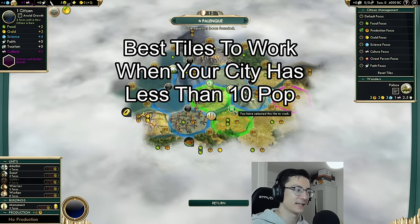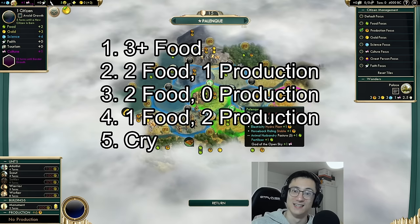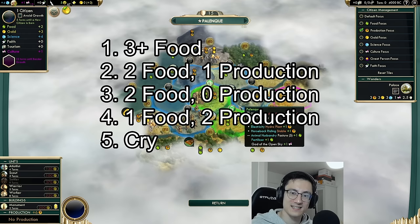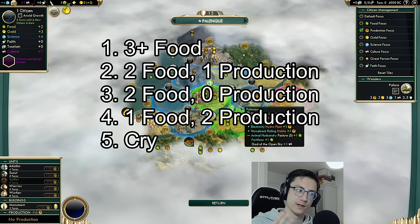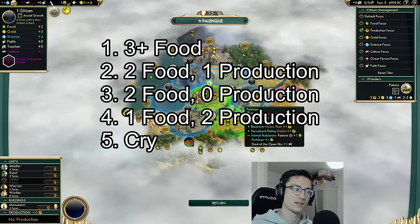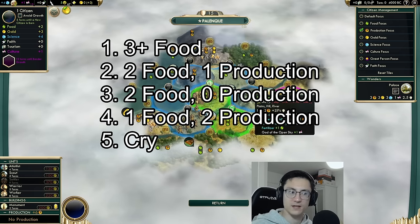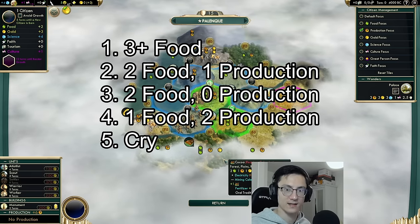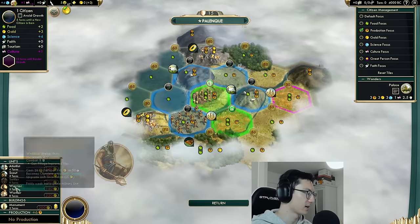We found our capital Palenque and immediately lock in our two food one production tile. There's a priority order for which tiles you want your cities working in the early game: first, tiles with three or more food; then two food one production; then two food no production. You want to leave tiles with less than two food until absolutely last. For your first eight population points or so, you want all tiles to have two food or more — ideally three plus — as those are what allow your city to grow.